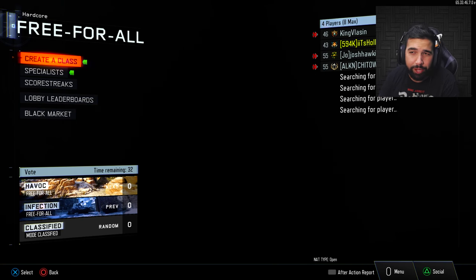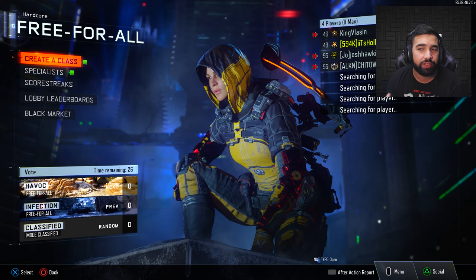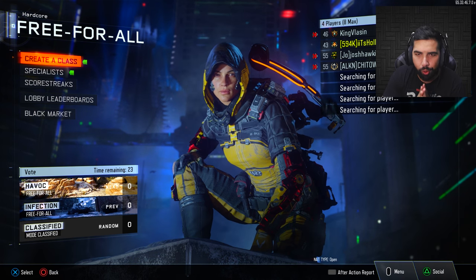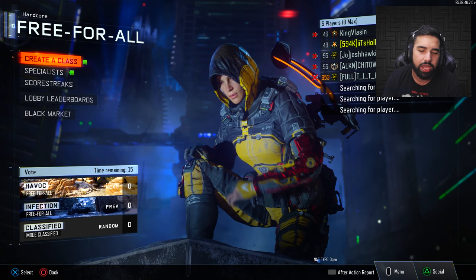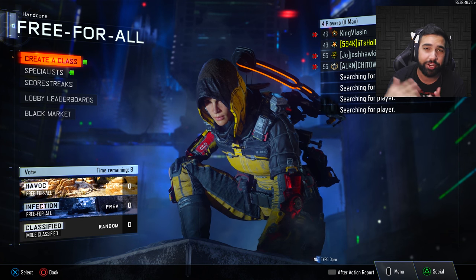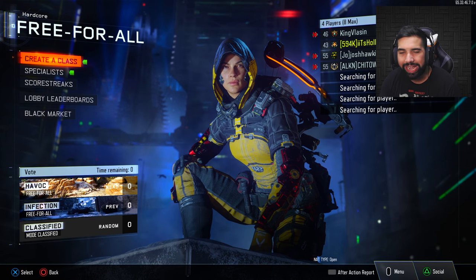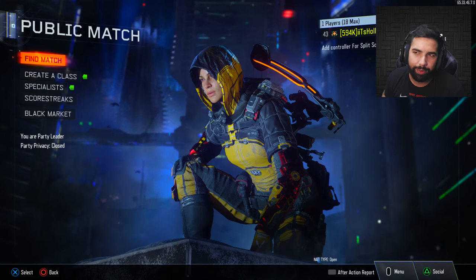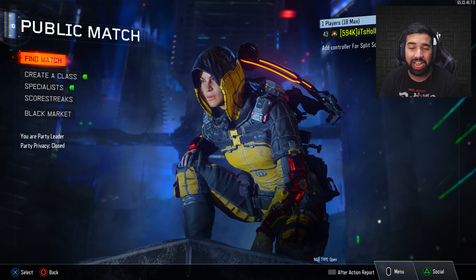Alright guys, that's gonna be it for today's video. Let me know in the comments if you have any other cool things you do in Black Ops 3 that you think I should try. Using the Weevil with this class setup on hardcore is extremely fun — it's gonna be really fast-paced. The Weevil with stock just feels so good, and hardcore makes you kill people quicker. Play the right way and you'll have a lot of fun. If you enjoyed the video leave a like — I'm Hollow, catch you guys in the next video.